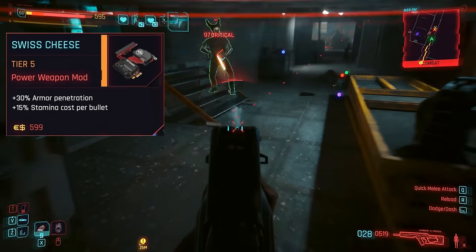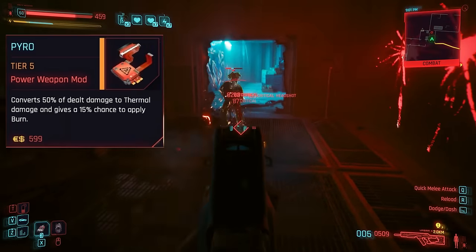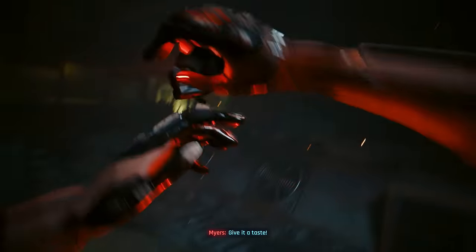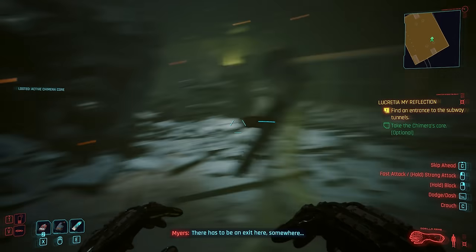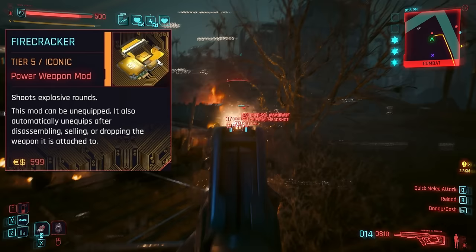Swiss Cheese is another power-specific mod which uses more stamina but ignores up to 30% more armor for greater damage, whilst Pyro applies extra thermal damage and is very likely to also proc a burning effect. However, after you defeat the Chimera in Phantom Liberty and harvest its core, something you may very well want to craft is the iconic Firecracker mod — a one-of-a-kind item which applies explosive rounds to any power weapon.